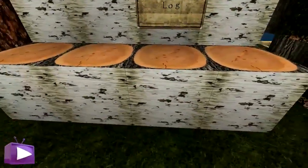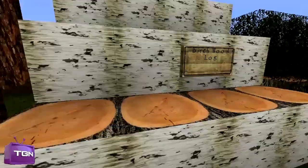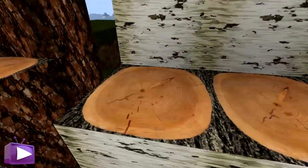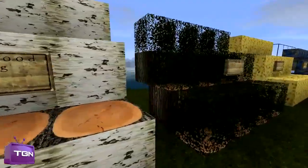This is the birch wood, and again you can see the detail. If you go up close enough to it, it does look very good. It looks a bit pixelated when you're this close up, but as the texture pack states, it does look photorealistic — good job on that.